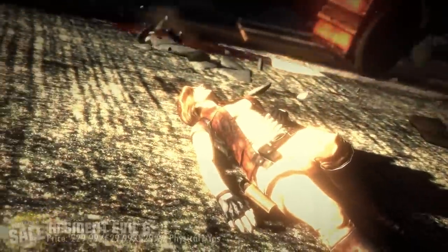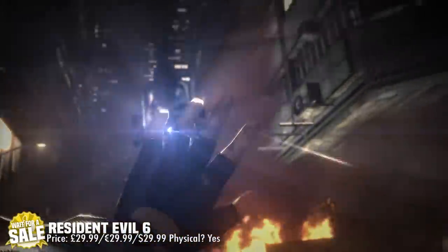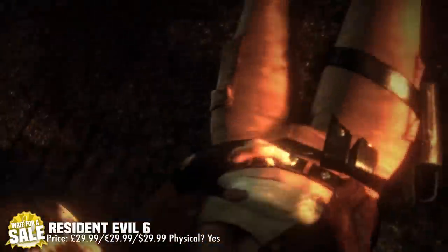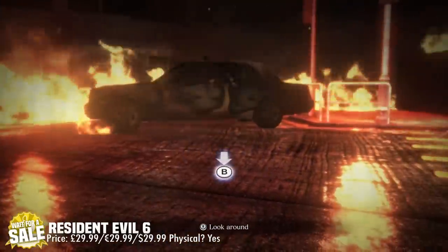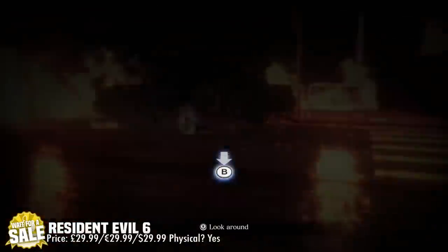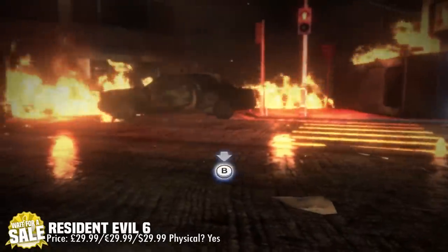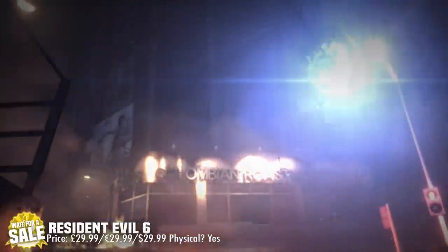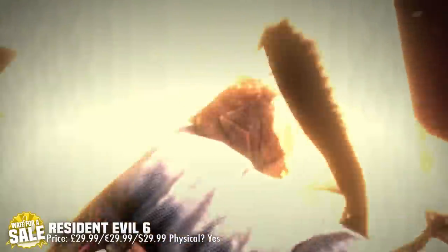The last one for today is the very well-known Resident Evil 6, which is now out on the Nintendo Switch. Just like Resident Evil 5, it's a decent port — it has motion controls and an easy drop-in, drop-out multiplayer mode. Unfortunately, the core game just isn't as good as 5 or 4. There are some strange and quite irritating mechanics in the game, and don't get me started on tripping over zombies.